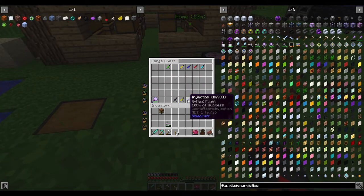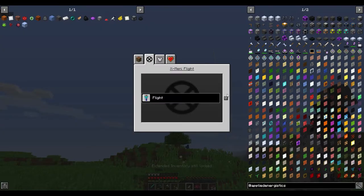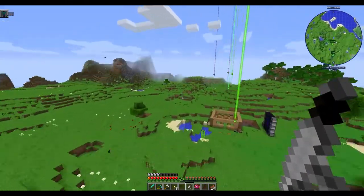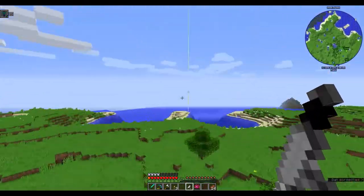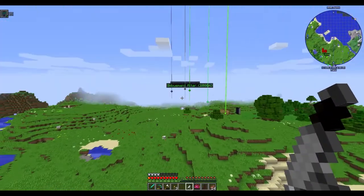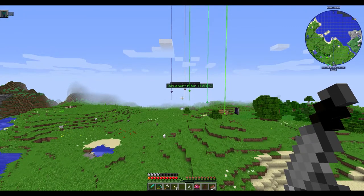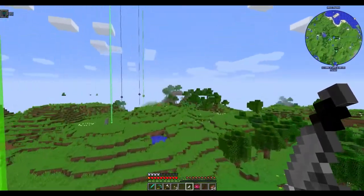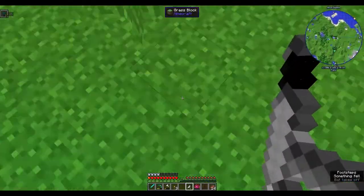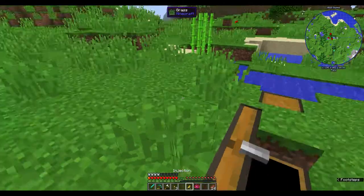Next is X-Men Flight. This sounds like what it is - it's literally just flight, like a mutant ability of flight, but there's nothing else. No healing factor, no strength, no extra health. The normal and sprint speeds aren't as quick as Captain Marvel or Superman. I'd say this is more useless than Speed Force, even though it is flight.